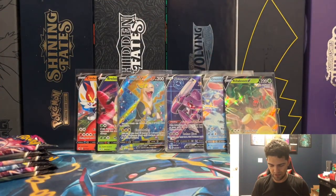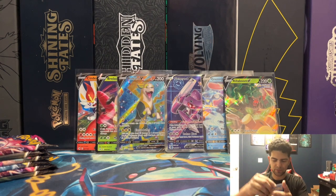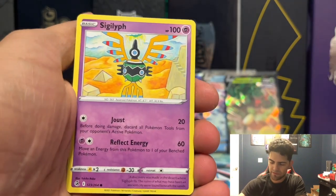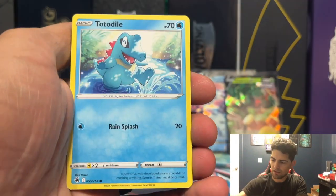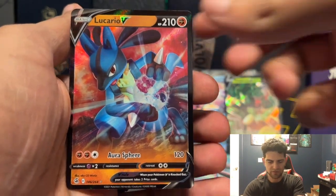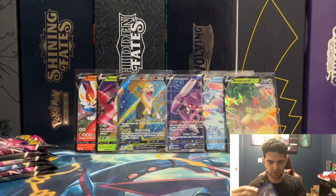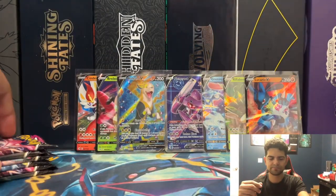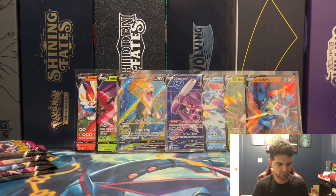A Levanny holographic rare — so far we got six hard pulls, see if we can get two more, that's what we're trying to see. We got a Torkoal, Compass, Zoroark Reverse, and a Lucario V — there it is, seventh pull! Did not pull this before, so Lucario V coming out of there.